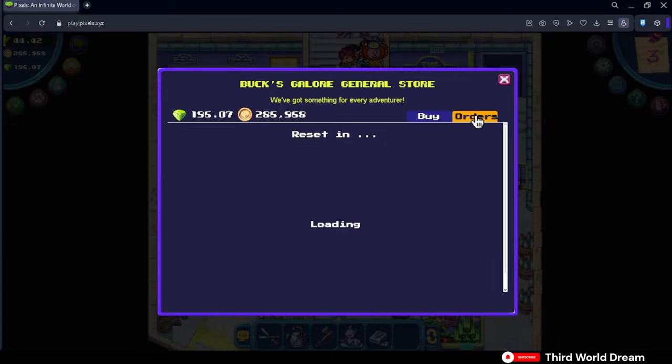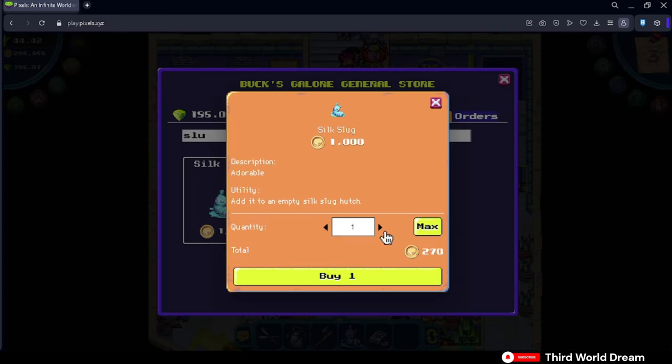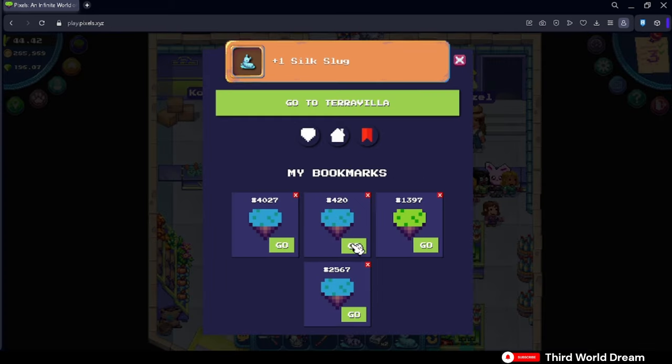Each slug hutch can only hold one slug at a time, and it stays there for the entirety of its life. As you level up, the slug will drop rarer items depending on the percent drop chance.